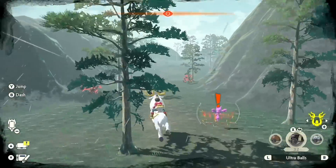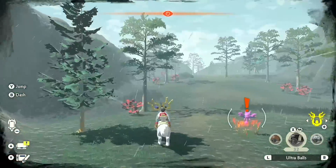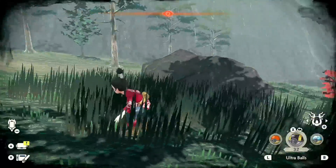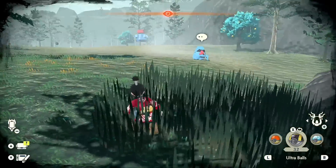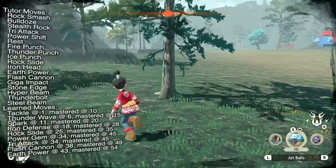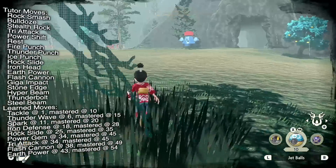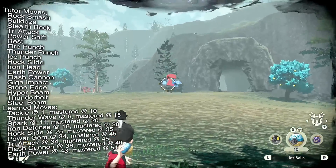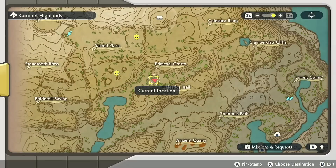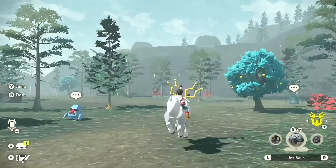We're continuing down this trail and we're going to start running into Nosepass and Probopass. The Nosepass are typically docile — they really won't bother you, which is pretty neat. So you just kind of walk over here and there's a good chance you'll be able to just clock this guy. There we go — that's effectively done.